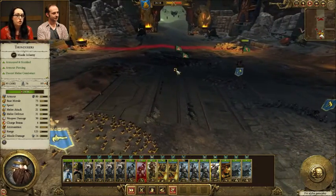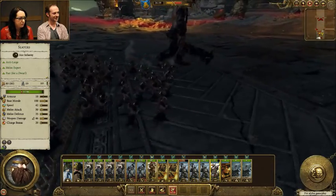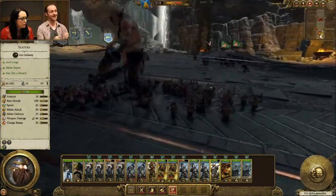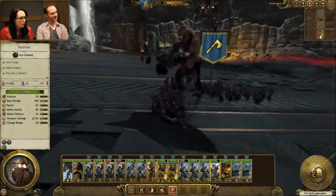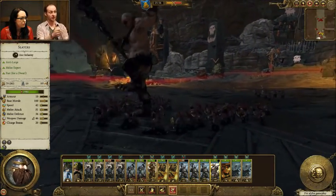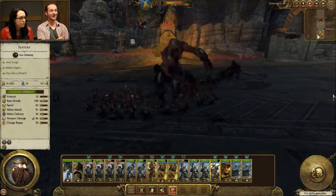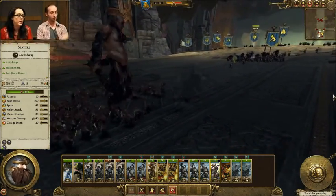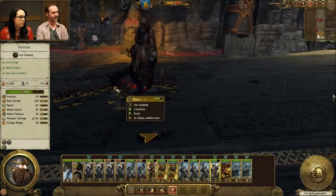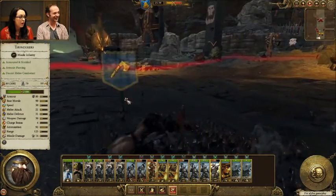Stupidity tends to mean in tabletop that if the general isn't nearby or there isn't someone boosting their leadership, they often become too stupid to do anything and just sort of stumble forward at a really slow rate and you can't control them. It seems the way Total War Warhammer has interpreted this issue is that they've given the trolls extremely low morale to make up for the stupidity rule not really translating well into this medium. And instead of actually having regeneration, they seem to just have higher armor — which, in my opinion, is a perfectly fine adaptation.